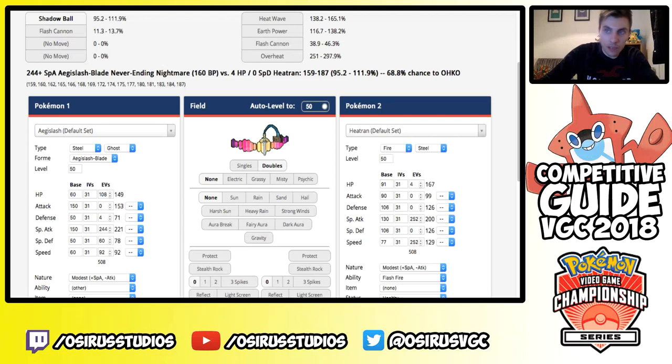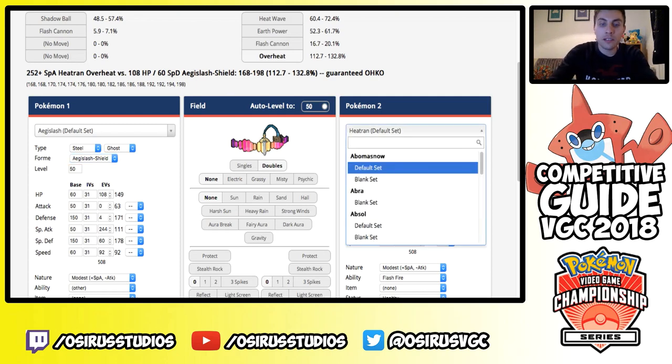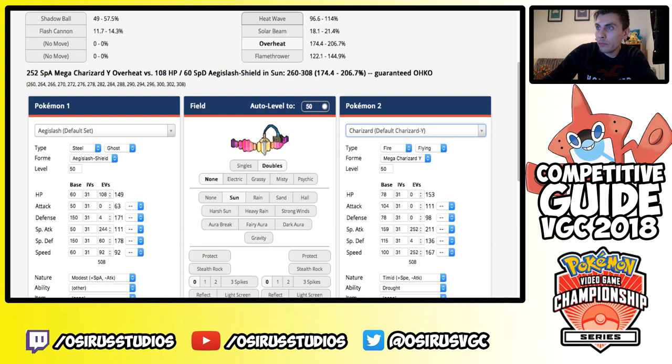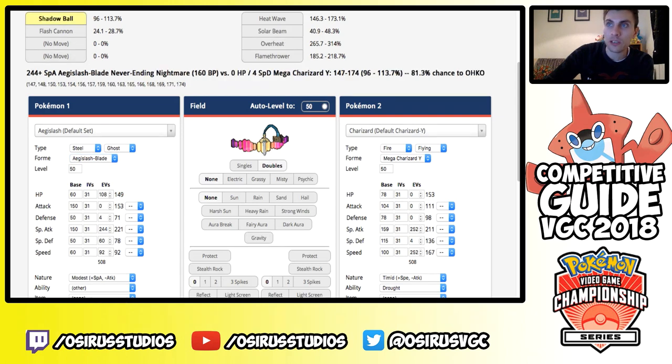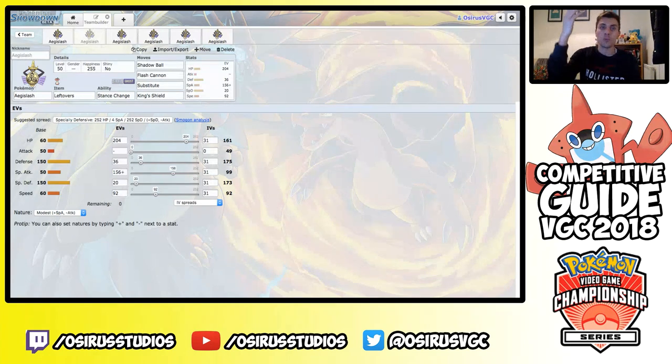If you can change the weather — for example against Charizard-Y — you'll be able to take Heat Wave and in Blade Form pick up the kill on most Charizard builds. That's the Ghostium-Z set covered. Next, I decided to look at a set that was very popular in 2014 and 2015. I've tweaked the EVs to make it more viable in this format, but it performs a similar role — it's a Substitute + Leftovers bulky defensive Aegislash.